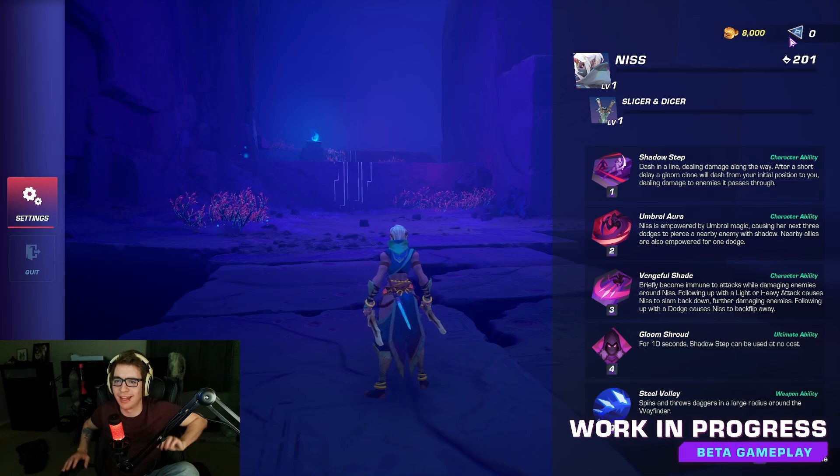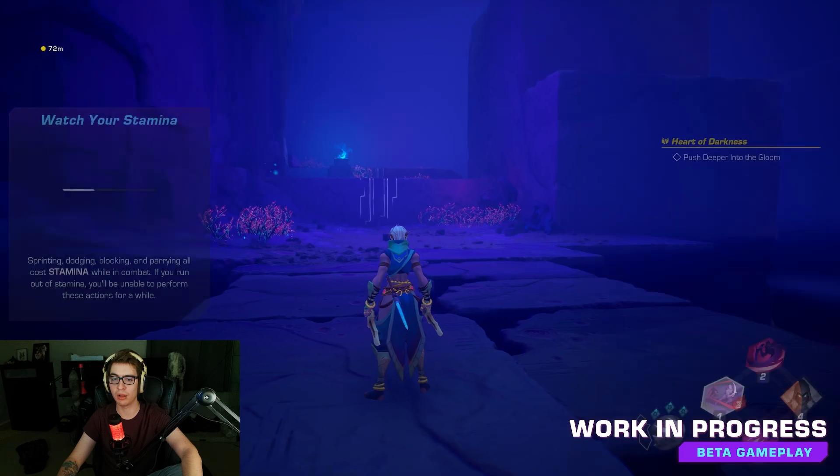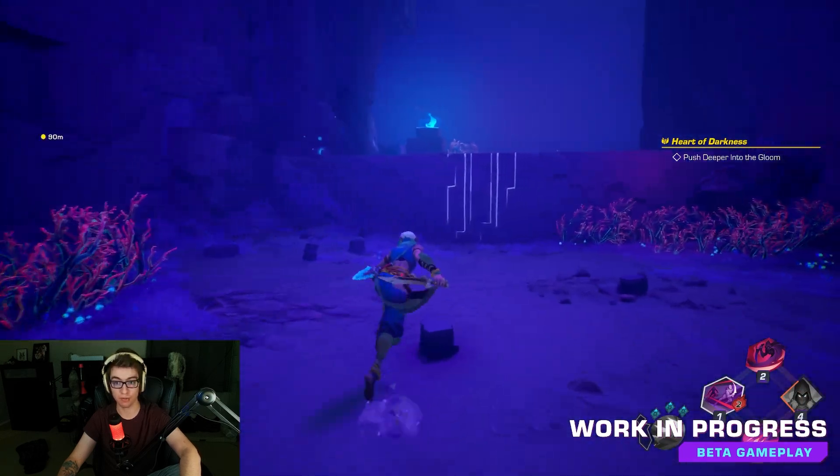I hit escape just to check everything out. This is Nis — this is your weapon level, you have a character level, that's your general currency, and this is your premium currency. This will be your power level, so 201. Fourth ability: Gloom Shroud — for 10 seconds, shadow step can be used at no cost, so you literally just shadow step everywhere, spamming it. Dash in a line dealing damage along the way; after a short delay, a Gloom clone will dash from your initial position to you, dealing damage to enemies it passes through.